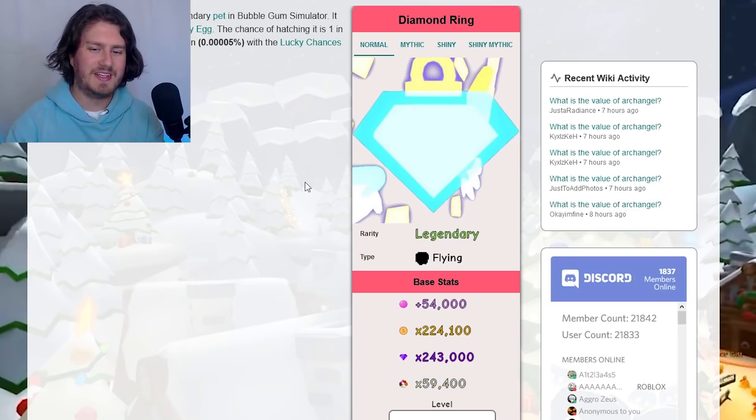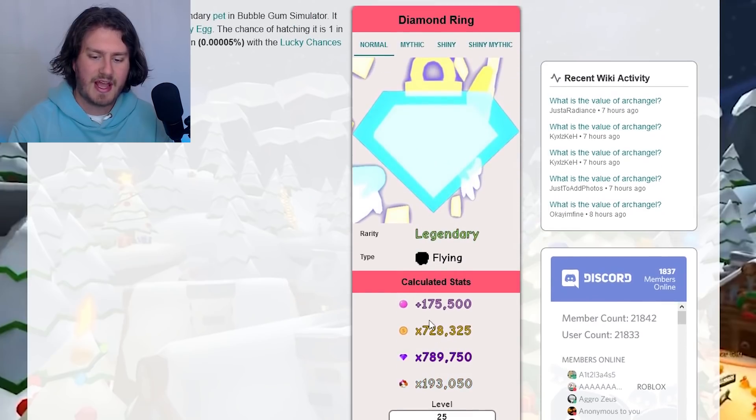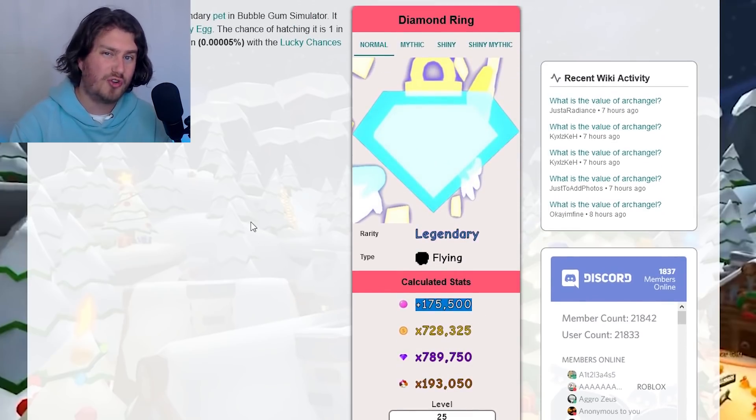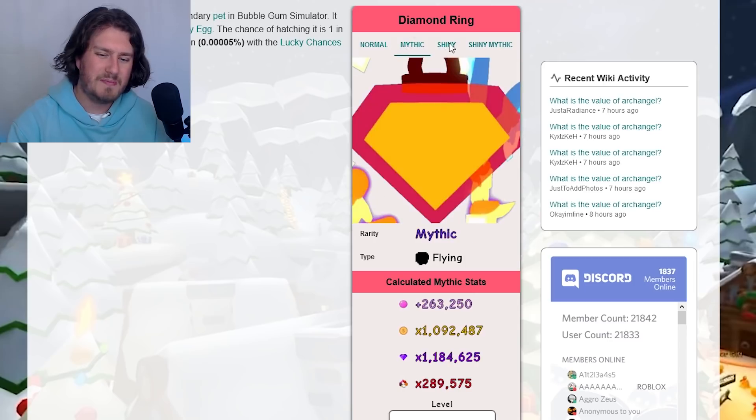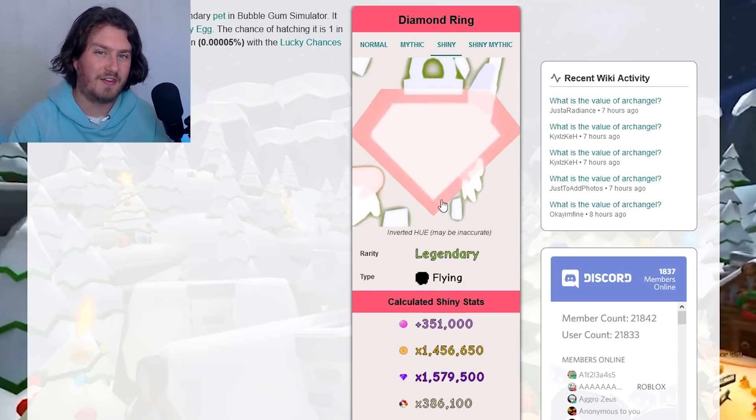So first up, really quickly, here's the Diamond Ring — the other secret pet that doesn't really matter because the King Kitty is so insane — but it's a 1 in 8 million or 1 in 4 million chance. It's pretty strong when you max it out at 175,000 bubbles total. The Mythic one doesn't look that exciting, but the shiny one looks very, very nice.